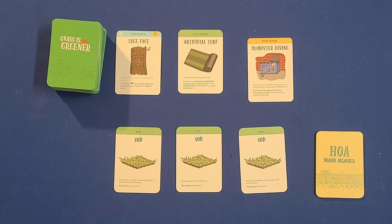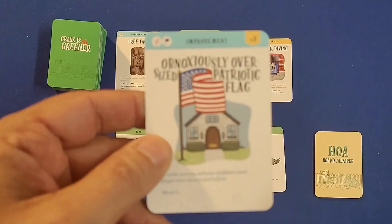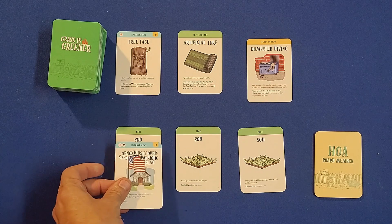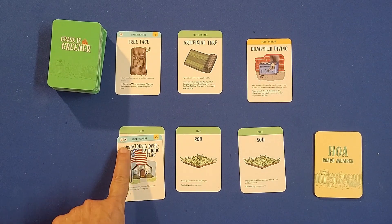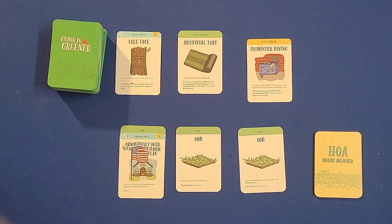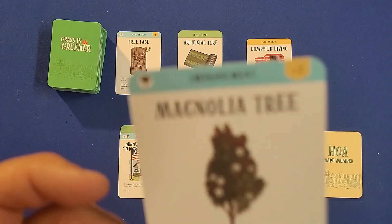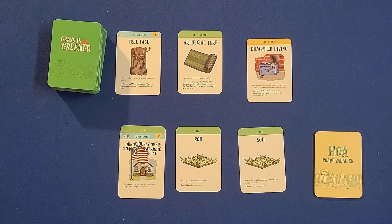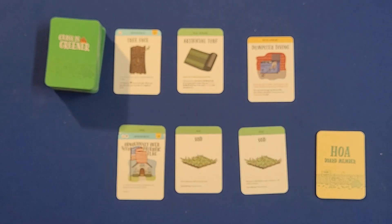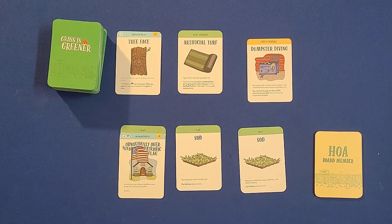I'm going to show you some of the different types of cards. First are the improvement cards. Here's one — the obnoxiously oversized patriotic flag, worth three points, which you'd play on your lawn. Cards have little symbols indicating their type. Here's a tree worth two points. Some cards have requirements limiting how many you can place on a sod. Here's the birdbath: if there's a tree attached to the same plot, the birdbath is worth two points; otherwise it's worth one.